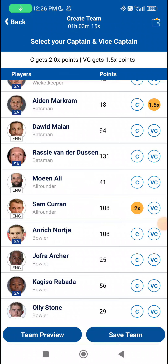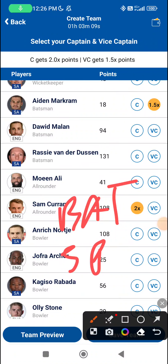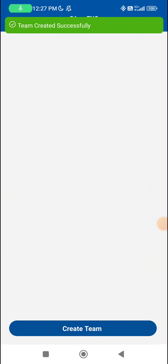Keep a watch out for the toss, because at the toss you will get information about the track. If you see that the team that wins the toss is batting first, that's one indication. Another indication is if they add extra spin in their team. So these are two indications that you should watch out for.